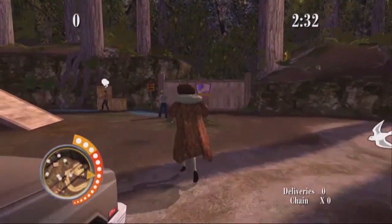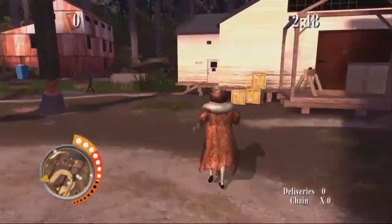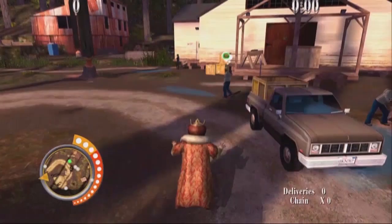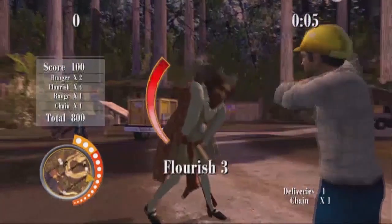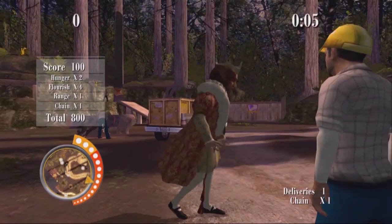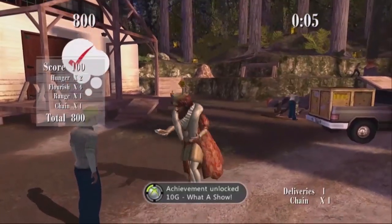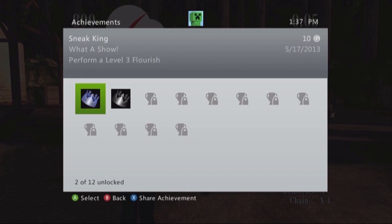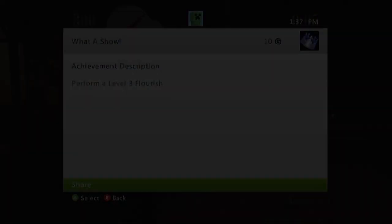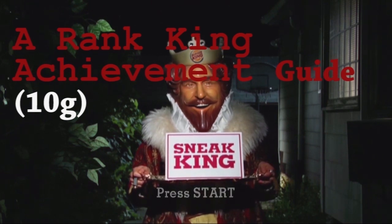You have to have really quick fingers to do this, and it's another glitchy achievement — what do you expect from a Burger King game? What you want to do is start up that same mission and run up to a guy. If you press A immediately into showing him the burger, it automatically fills the bar up and you get the level three flourish. What a Show, 10 gamer score — pretty easy.